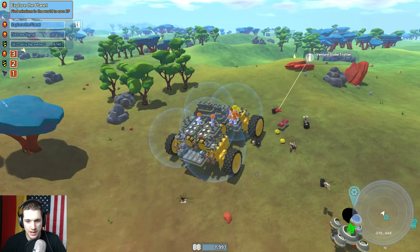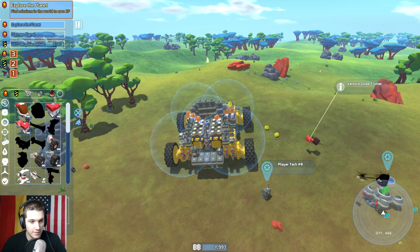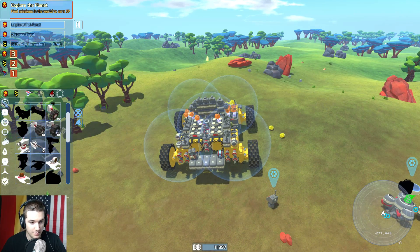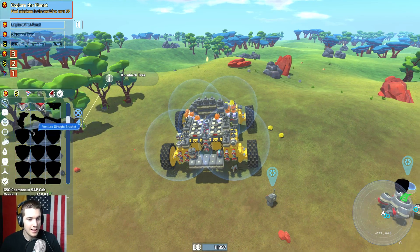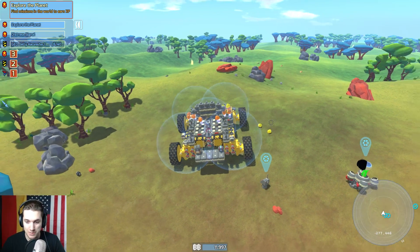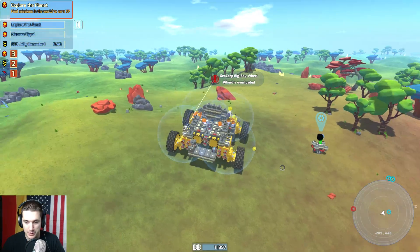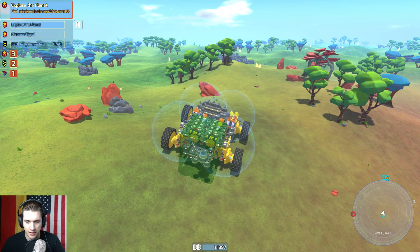Now we actually have the Venture license, so we go over here and we can start buying stuff. We can get a cab, all the wheels — there's actually a decent amount of stuff for just being grade one. We'll definitely have to keep an eye out for these guys. We can eventually build a plane, which is something I'd like to do soon — it's a lot quicker to get around. Now that we have the Venture wheels, we can probably build a little resource-gathering buggy to zip around and explore.